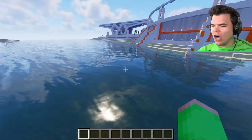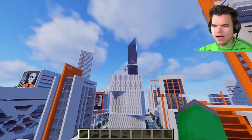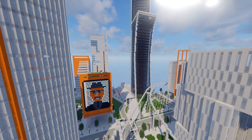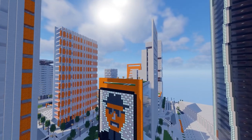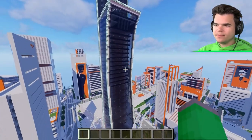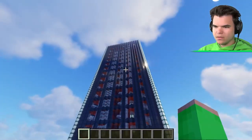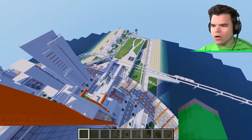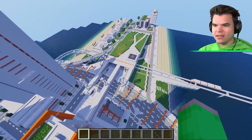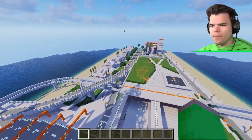They focus on the main city with a very tall central building and pictures of people painted on the walls. Josh thinks this city looks really cool and realistic, though a bit orange for his taste. They spot a monorail system and notice there appear to be other islands nearby, including one with striking statues.